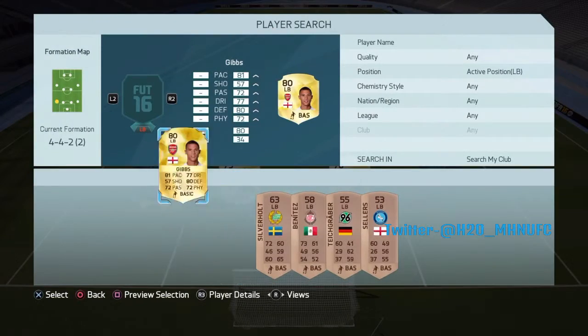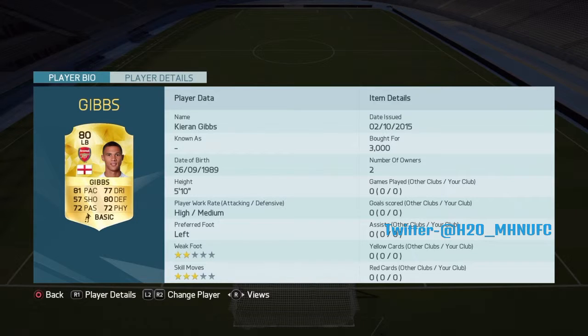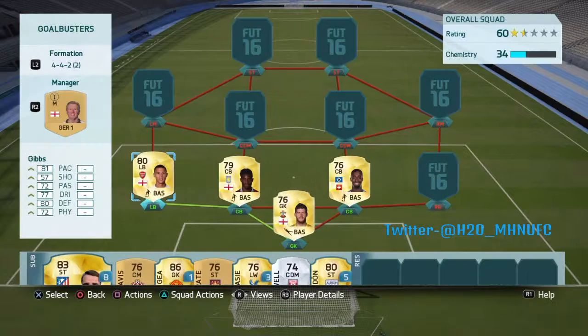Moving on to the left back, we go for Kieran Gibbs. It's not a shoutout to your channel by the way, it is Kieran Gibbs. So 81 pace, 80 defence, 77 dribbling, 73 passing, 72 physical — it's all great for a left back. 3k is very good for him. He's still more of a left winger but it doesn't really matter. He's got good defending and pace, he is a very good left back.